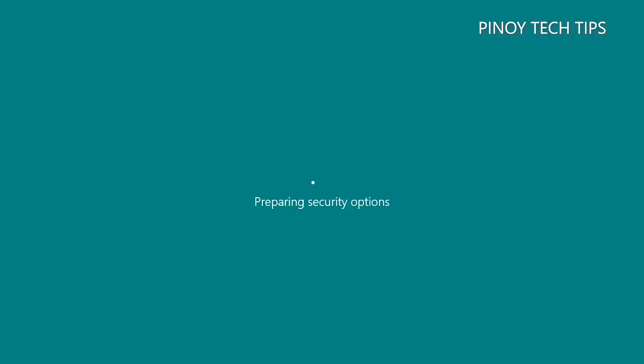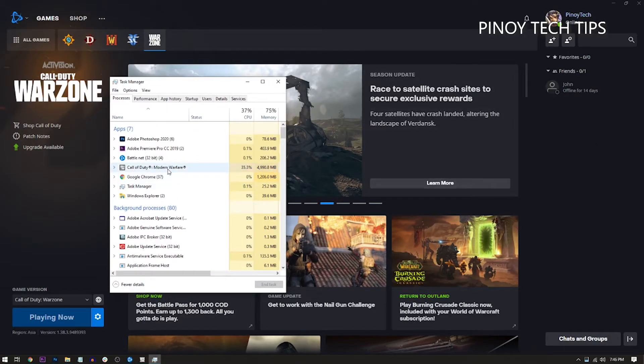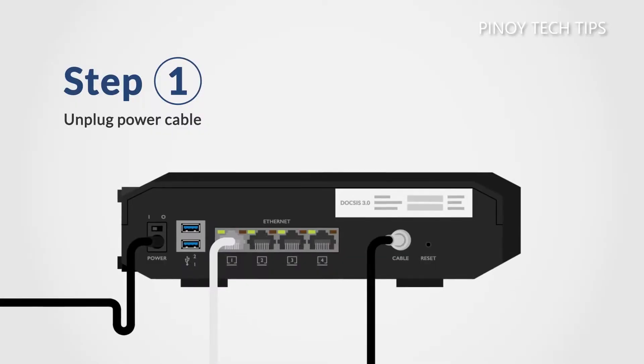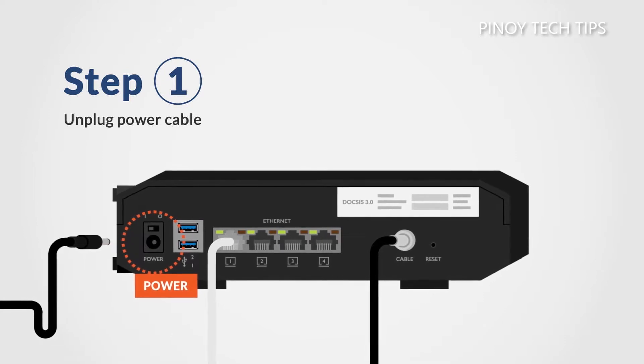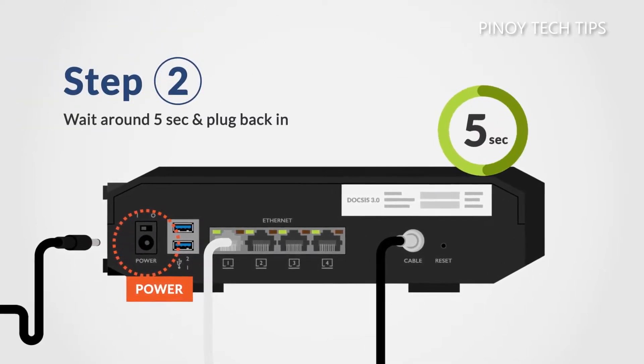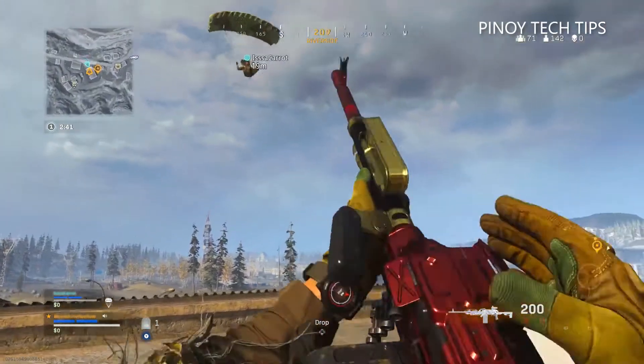Press the Ctrl, Alt, and Delete keys at the same time, click Task Manager, look for the Modern Warfare service, and click on it. Now click the End Task button at the lower right corner of the window. After that, restart your computer. While waiting for the PC to reboot, unplug your router or modem from the wall outlet and wait a minute or two before plugging it back in. Once your computer has finished rebooting and is connected to the network, run Warzone again and see if the error is gone.